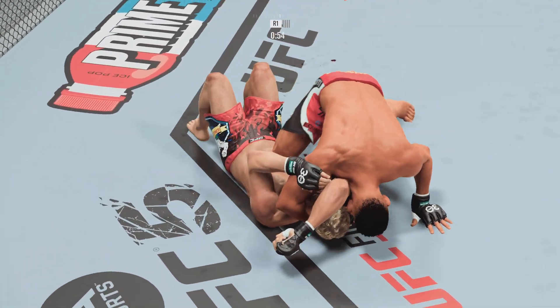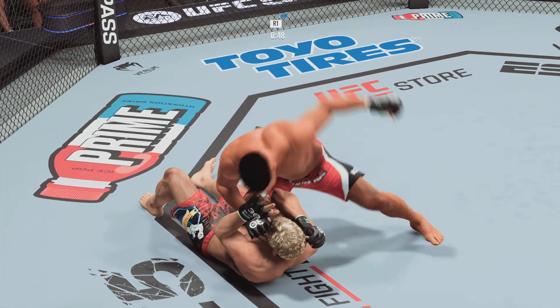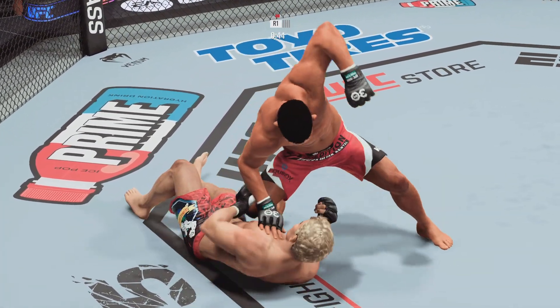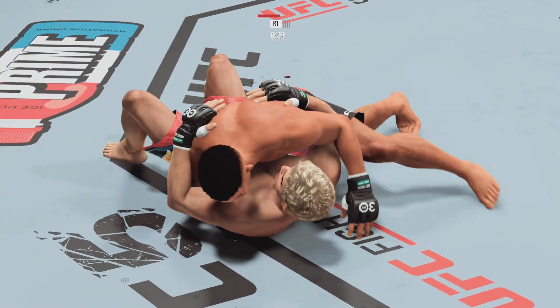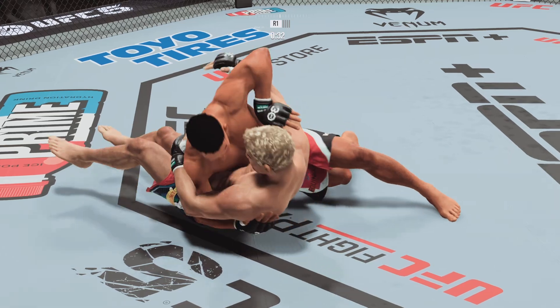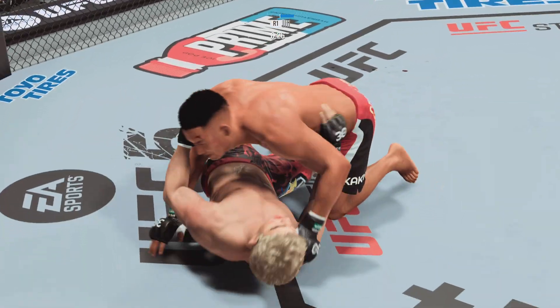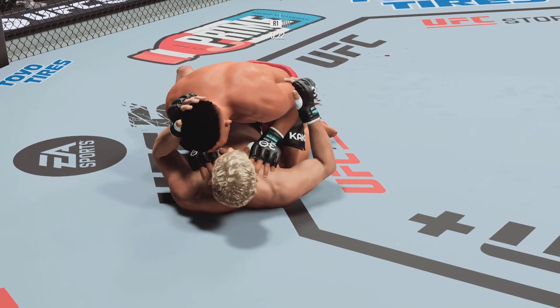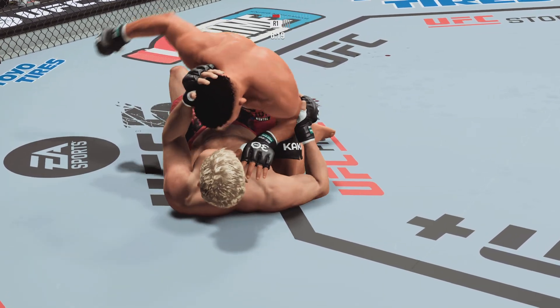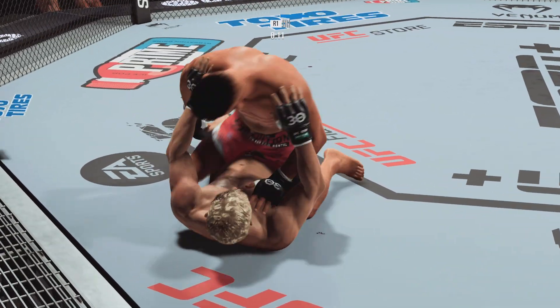He's got that arm triangle locked in deep. He gives up on the submission — it looked pretty tight to me. He needs to shove the knees, get his opponent's knee off his belly so he can get to his feet. These are some excellent ground and pound strikes. There's an efficiency with which he operates in these situations — he knows exactly when to throw and exactly when to hold, and it's allowing him to really control the grappling aspect of the fight.